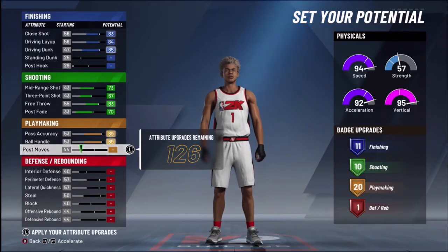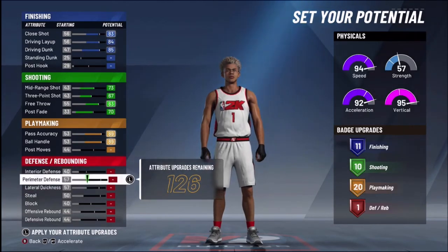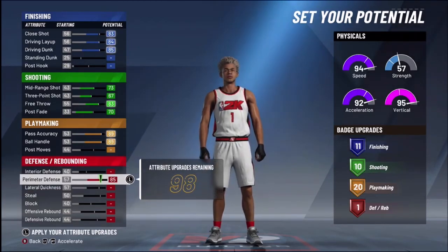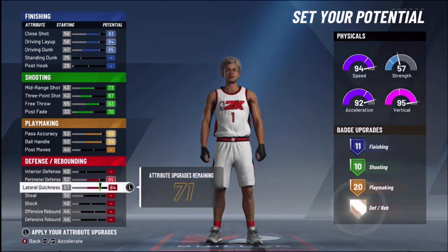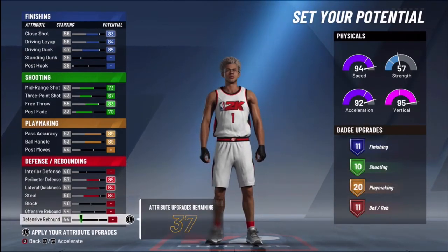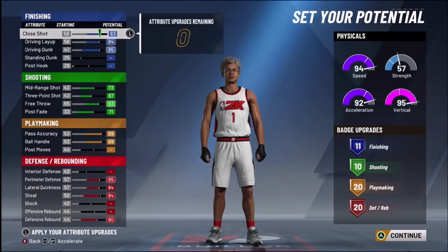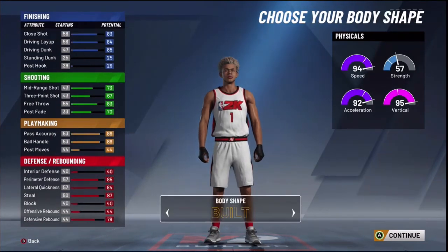Post moves you can leave. For defense: interior defense you can leave, perimeter defense max out because you'll be playing most of your defense at the perimeter. Lateral quickness max out so you can be fast. Steal max out — you need a high steal rate. Block you can leave. Offensive rebounding leave it, defensive rebounding max that out for nice defensive rebounds. Put the one remaining point on post fade.